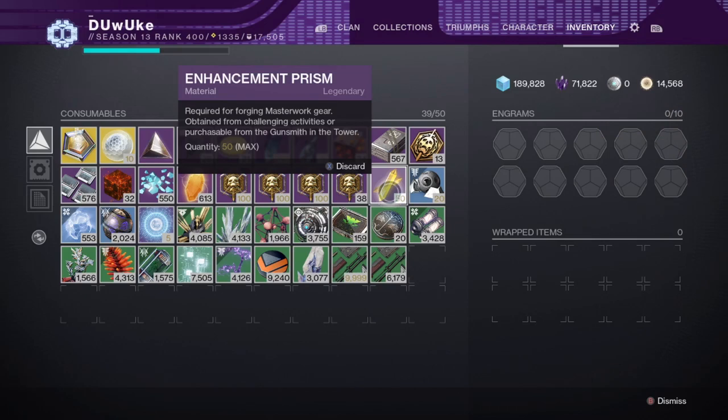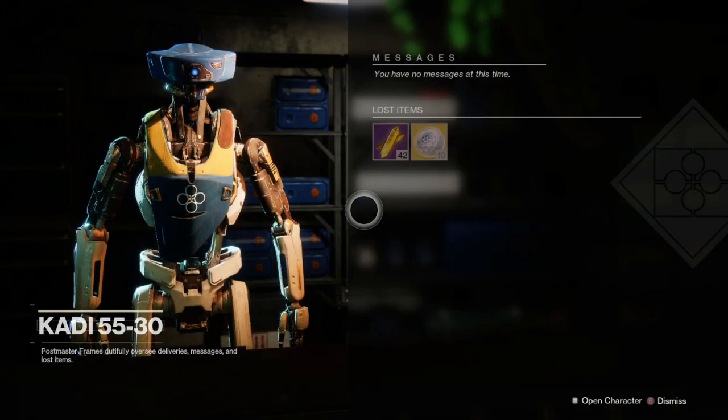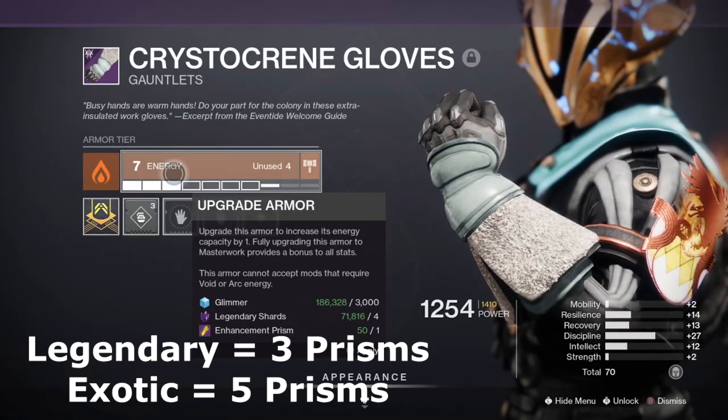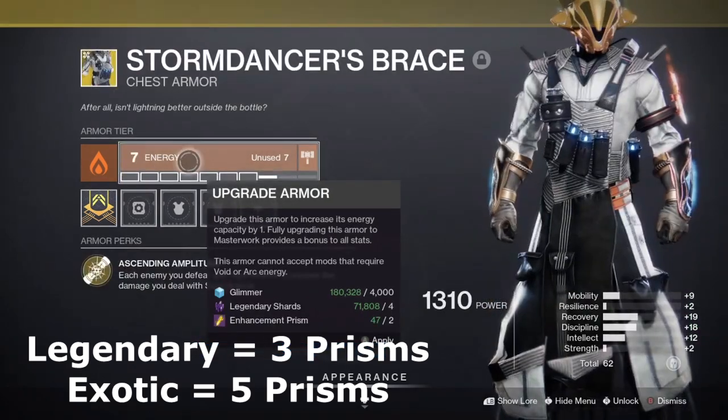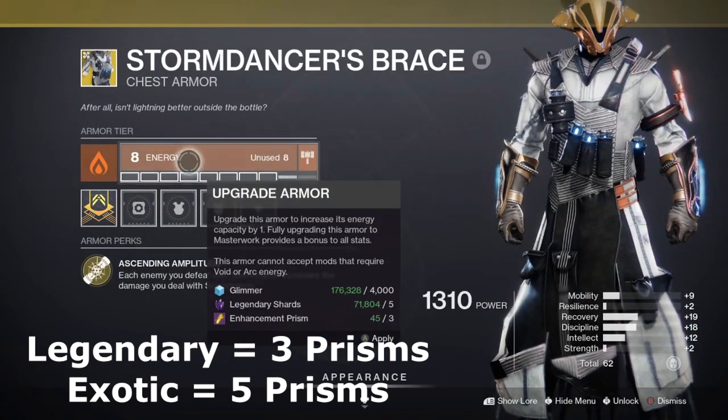You can hold a maximum of 50 total Enhancement Prisms in your inventory, and can also hold 50 in each character's postmaster, but be aware that any saved in the postmaster can easily be lost if you don't keep up on your inventory management. It will cost 3 total Enhancement Prisms to get your legendary armor fully masterworked, and 5 Enhancement Prisms for an exotic armor piece.